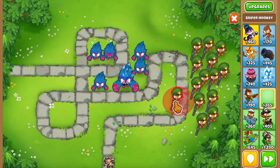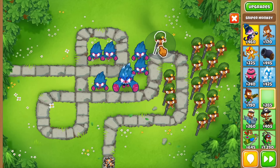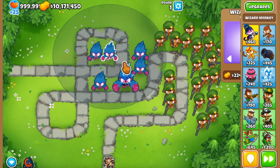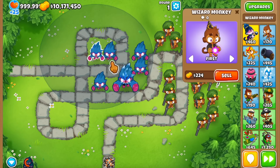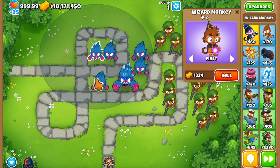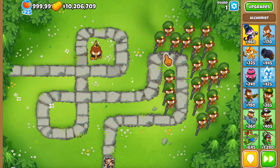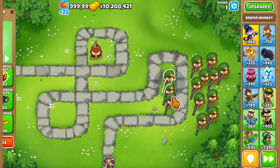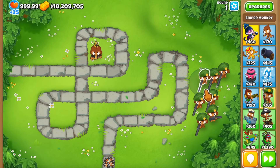Similarly to the way that we linked the dartling — which is basically the same setup you use with the dart monkeys — we can also use it to link a couple of snipers. Let's see... there's one at the back. So we got a link with the sniper, and you guys can see where I'm going with this. What happens if we try it with a tower other than the dartling?